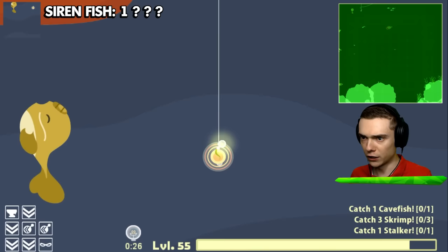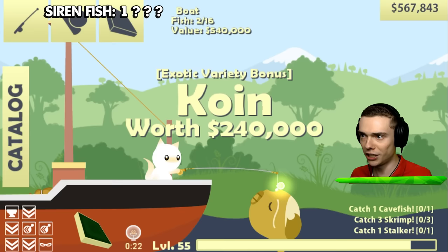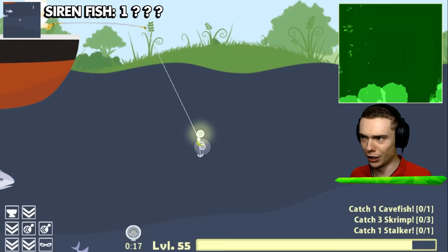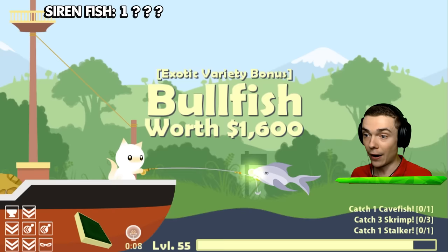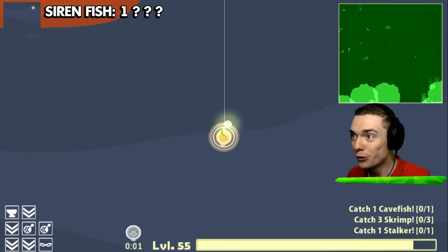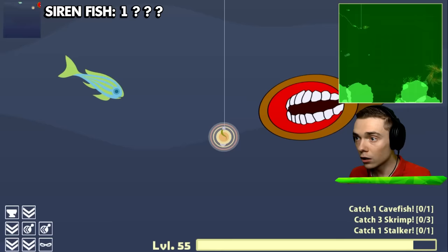Now we're gonna try and catch that next siren fish! I kinda wanna catch this one too actually — is he expensive? 240, very nice! But now we need another bait — come over here, snobfish! This snobfish is not gonna get away from me! I'm gonna click on the sonar to keep it open. He is right beneath us, guys — he is right beneath us! We got him! We got the next siren fish! So that's like 2 out of 4, I think!